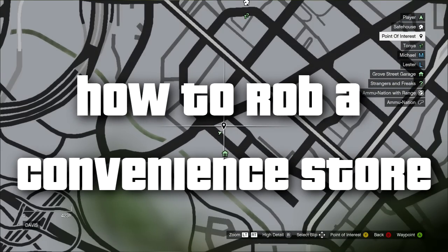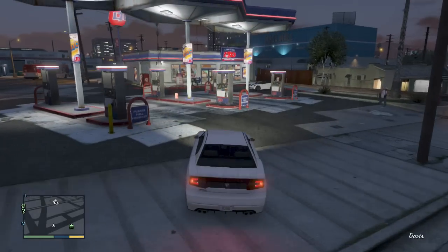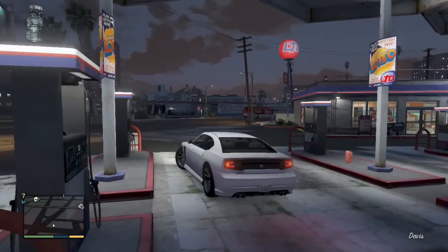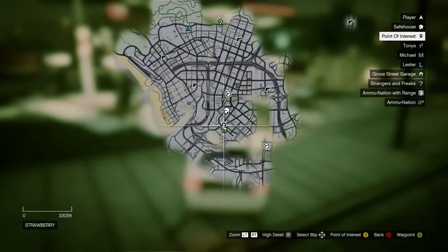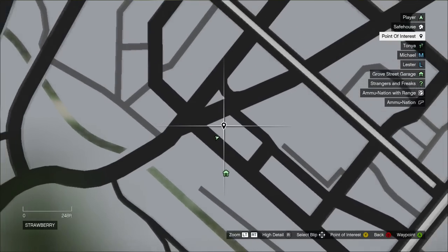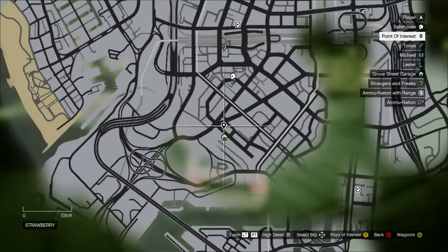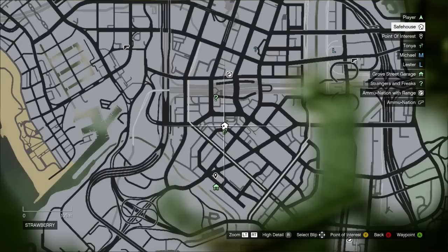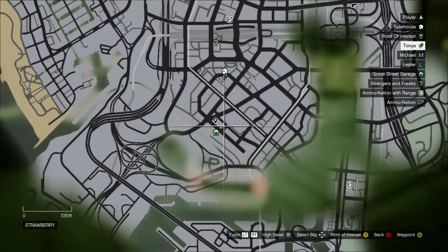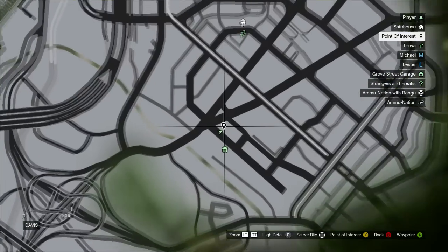Keep in mind this works at any convenience store that has a register and has a clerk — so that means gas stations, liquor stores, and supermarkets. Looking at the map of Los Santos, I am going to rob the Limited gas station for you guys today and show you the best way to do it. It is literally two blocks south of where Franklin lives, so very convenient if you want to try it out for your first robbed store.